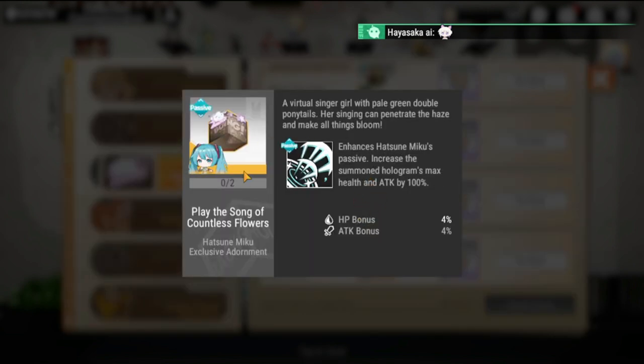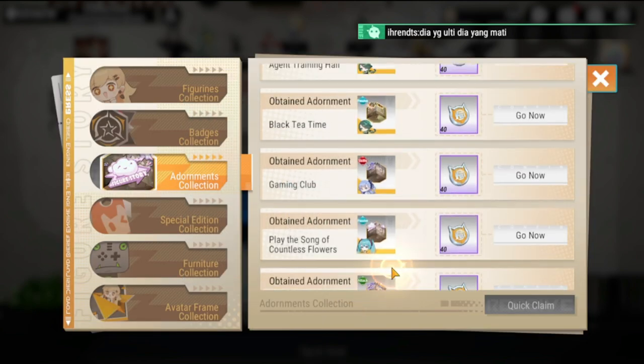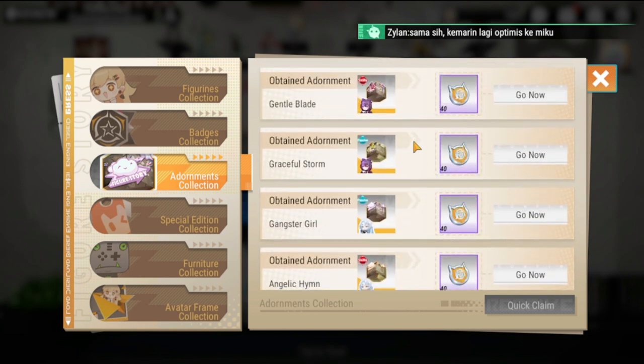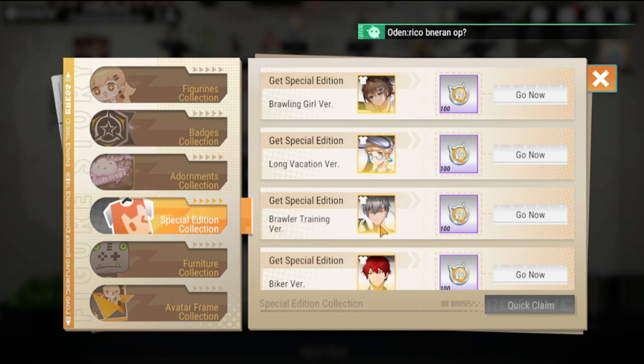These adornments are mainly buffs to your figures. For example, for Miko, it enhances Miko's passive and increases the summon hologram's max health and attack by 100 — so imagine that. This is not complete yet and only covers a few figures, so watch out for it. Next is the Special Edition — these are skins you collect, and skins also contribute to your Collection Commemoration level.